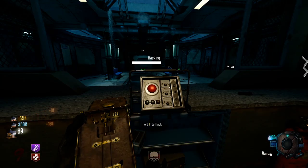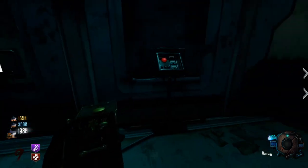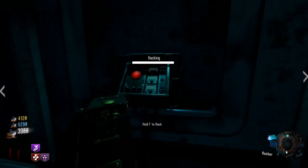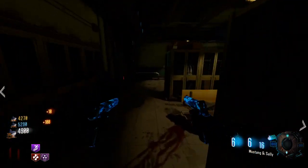Okay, so now we gotta hack the panels in spawn. There are three locations in spawn: one by Quick Revive, as you can see on the screen, one on the right of Quick Revive, and one on the left. They're basically all together — it's really easy.